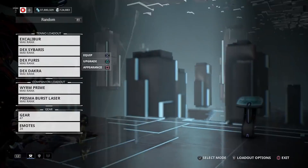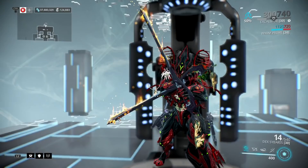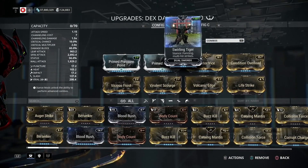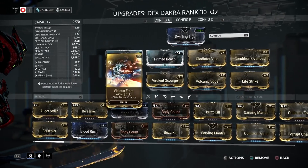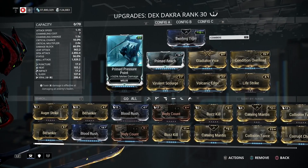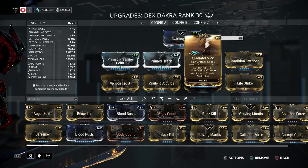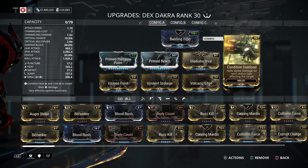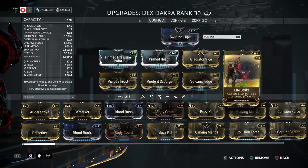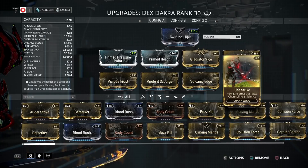For the Dex Dakra melee, I've got it built for Slash and Viral combo: Volcanic Edge, Scourge, Vicious Frost, Prime Pressure Point, Prime Reach, Gladiator Vice to up attack speed and critical chance — 15 stacks with the multiplier — Condition Overload, and Life Steal, just in case I need to recover some health when things get rough.